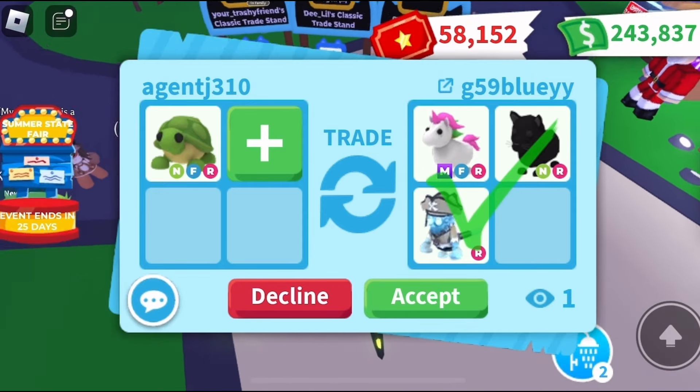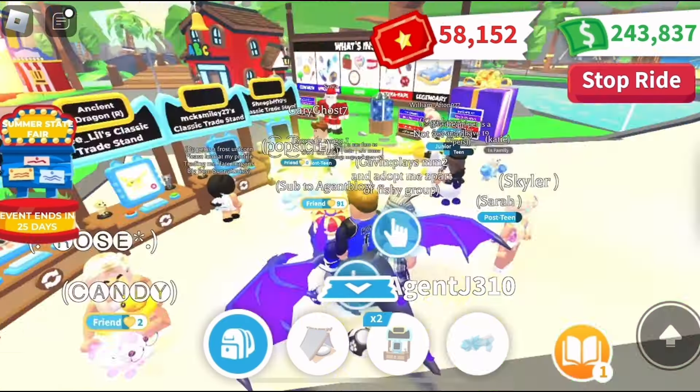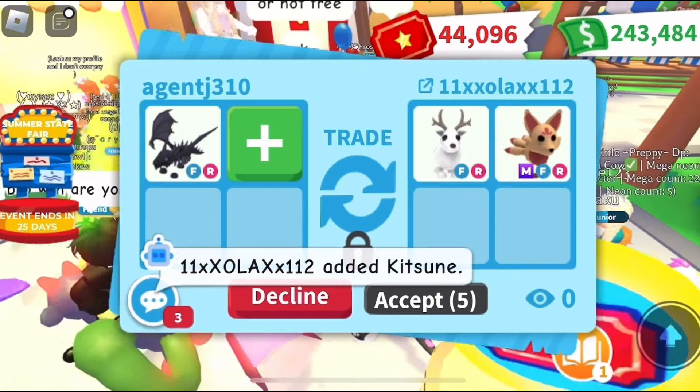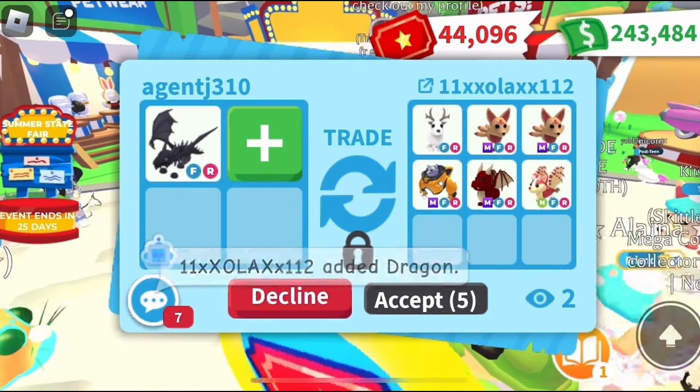Next offer for the neon turtle: mega unicorn, neon black panther, and pirate ghost capuchin monkey. I think this is a fair trade, but for my neon turtle I have to have an overpay, so I didn't do that.